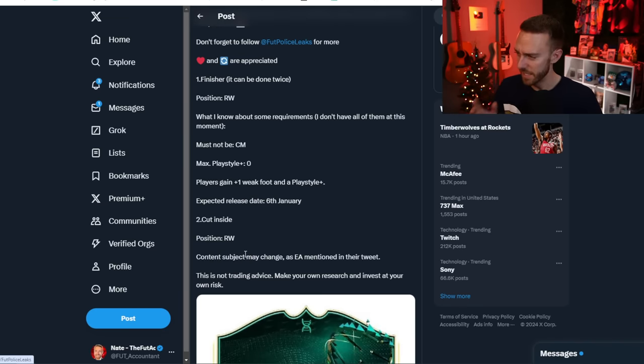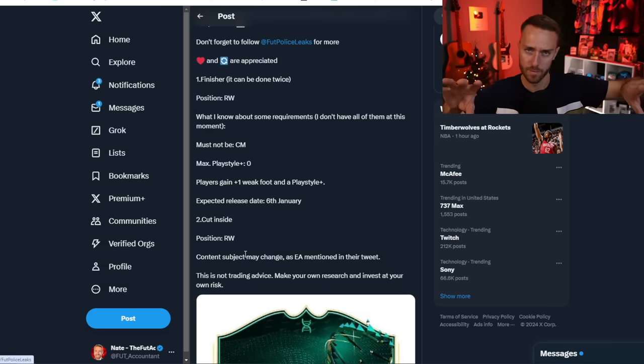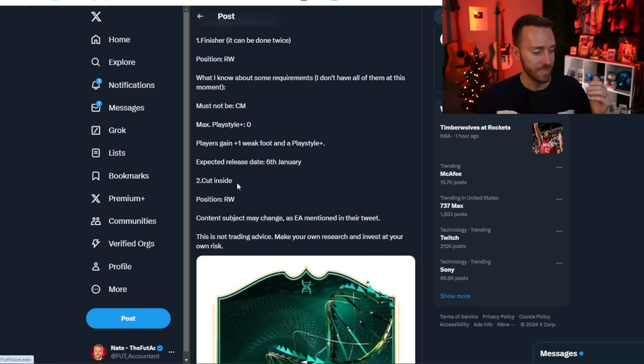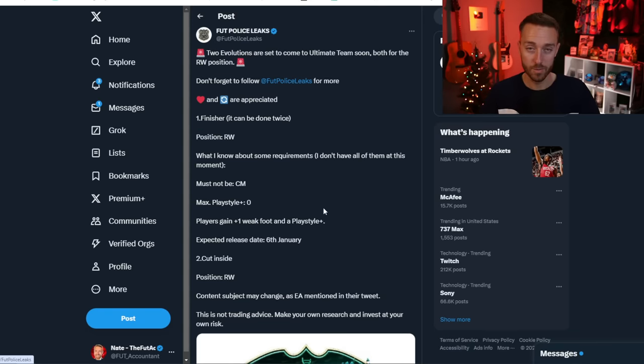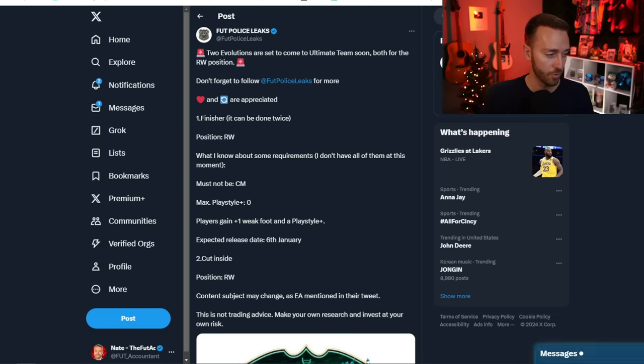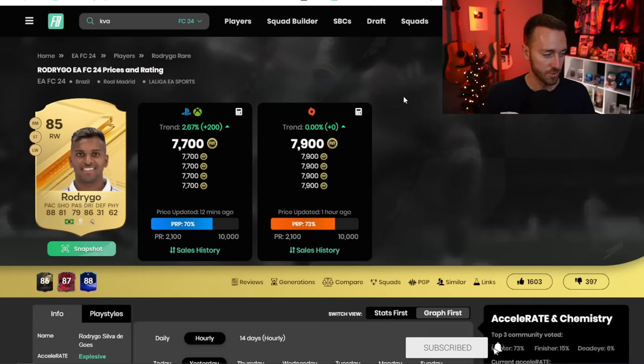One evolution is called Finisher and the other is Cut Inside, both for right wing. This might be similar to the versus promo concept — maybe finisher and cut inside give different boosts with similar requirements, like fire or ice. The expected release date is today, Saturday. Requirements include position right wing, must not be center mid, max play style plus is zero — players gain a weak foot and a play style plus. That's why some right wings have gone up crazy on this market, doubling in price.